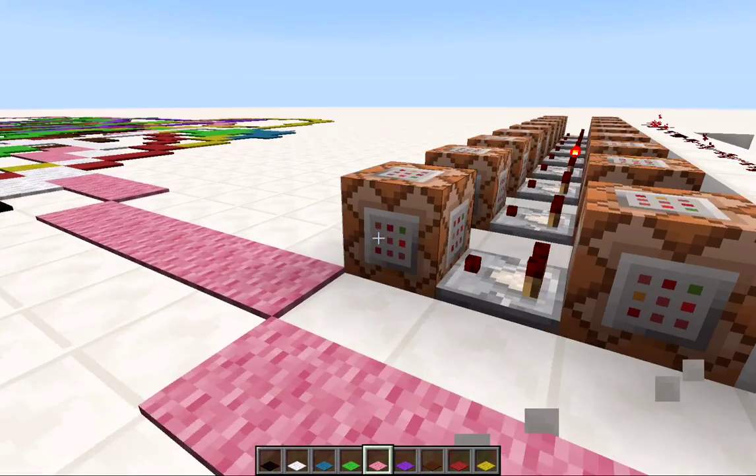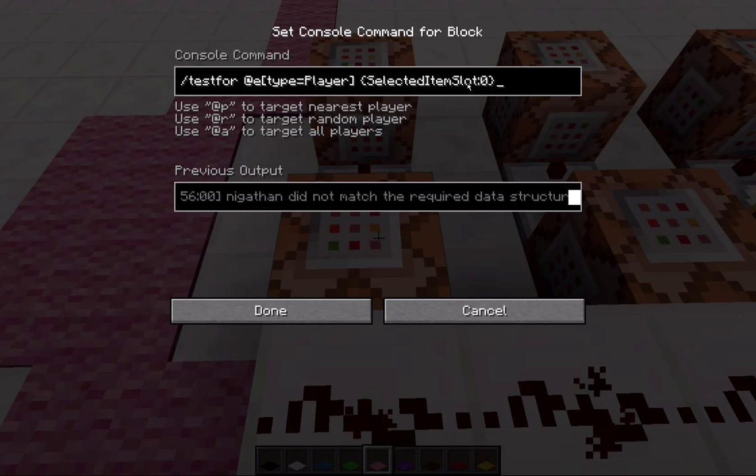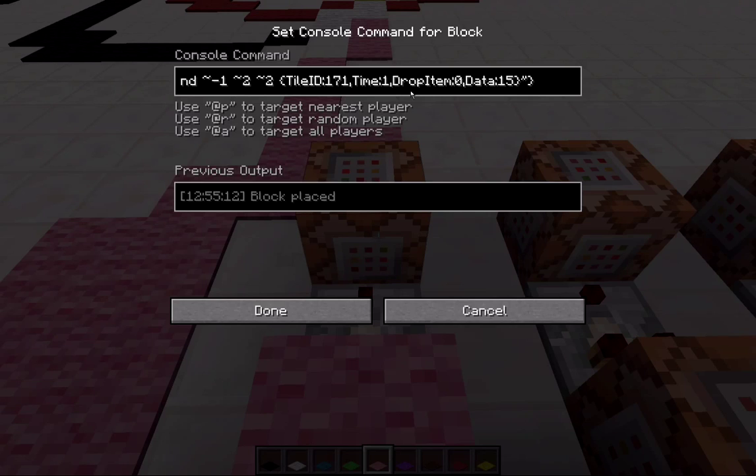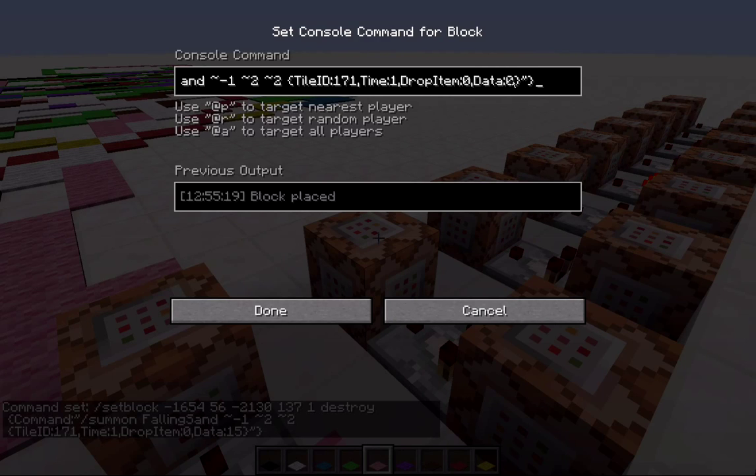Right here I have a fast clock going — not really fast but fast enough — and it's constantly testing for a player with item slot zero. When it is zero it's going to set a block over in the other set of redstone, which will put the command in to summon a falling sand at the position of another command block. That falling sand is going to be carpet — item 171 is carpet — with Times 1 to make sure it'll actually place it, drop item set to zero (that's very important, otherwise you'd be peppered with carpet items), and the data value is the damage value, so 15 makes black. It goes down the list nine times, from zero to eight, each one being a different damage value corresponding to the color we want.